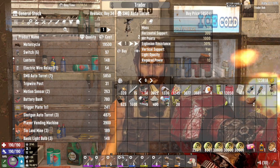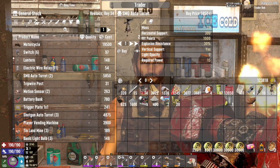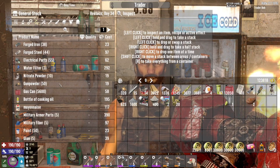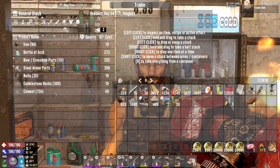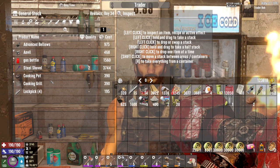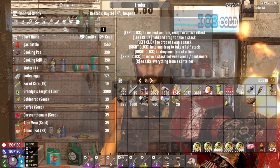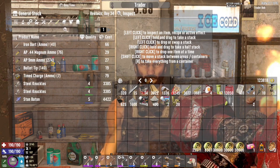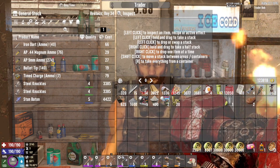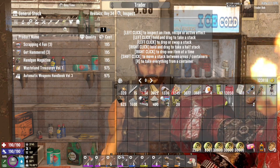All right. So we are now in the category where we could save enough money. Let's take a look. Let's take all that gunpowder. Let's take all the cement. Don't need really any of that. I'll take the AP nine mil that I can use in the SMG while I use the regular bullets for everything else. That'll work. Wasteland treasures — I'll take that.